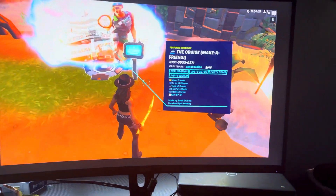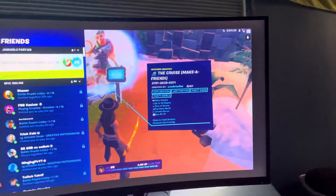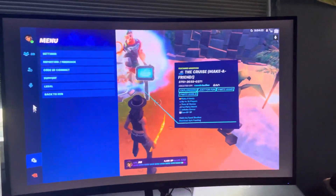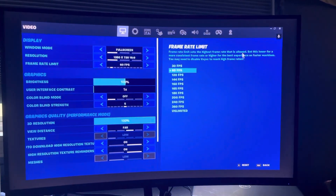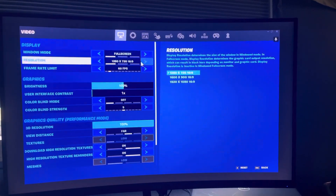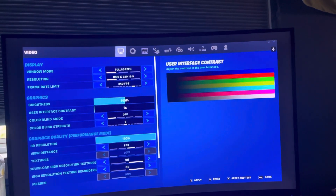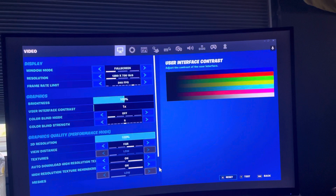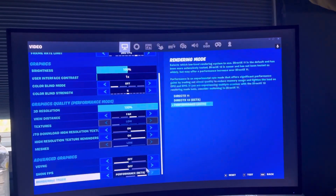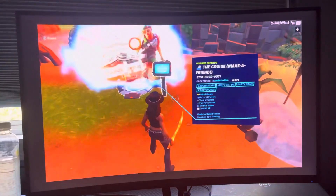I actually want to see how much FPS I get so I'm going to go to my settings. I can set it up to 360 — or 240. Yeah, I feel like this is actually better for keyboard and mouse players on console. But as you can see, I am on performance mode on console.